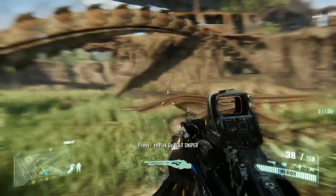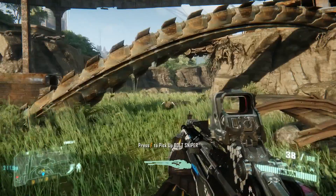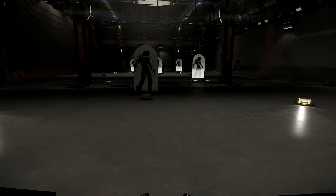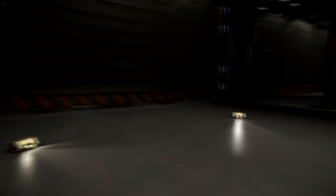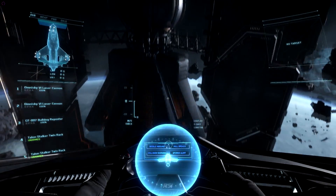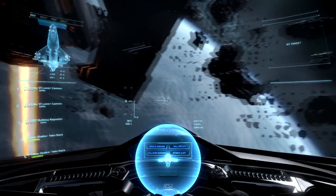First off we have rotating, which in Arena Commander would be yaw. And also tilting up and down, which in Arena Commander would be pitch. And of course we can perform those exact same movements in the hangar inside Star Citizen. Here are those same movements in Arena Commander — we have pitch which is pretty fast, and we have yaw, rotating side to side, which is equally as fast.